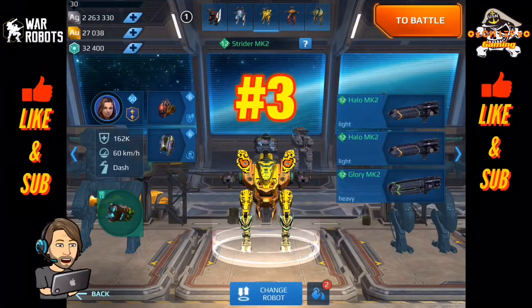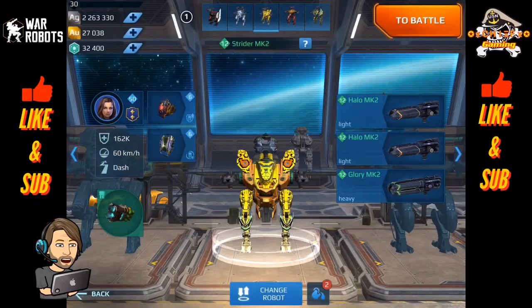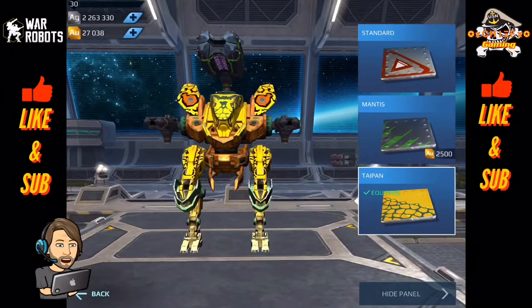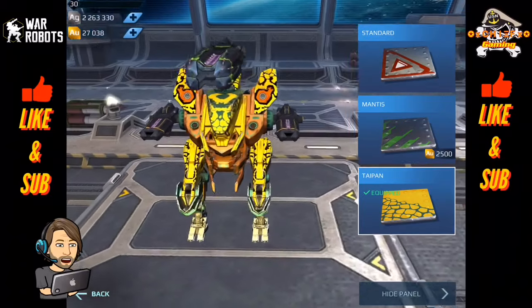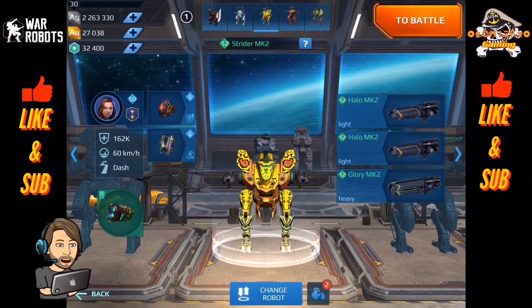Coming in at number three is the Strider. The Strider is an outstanding beacon runner. The Strider has five dashes that it can use, and using those dashes allows you to get across a map in a hurry. It's great for covering long distances, especially on some of the longer maps, to get across quickly. Now the Strider requires probably the most skill in order to effectively play it, not only as a beacon runner but as a robot in general.